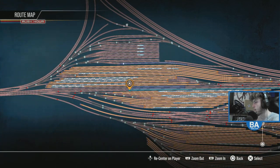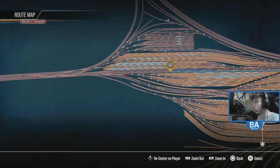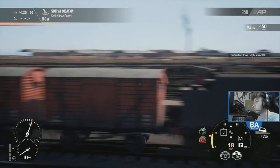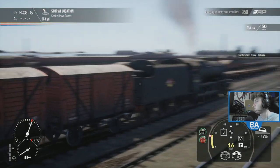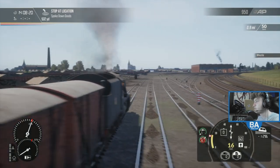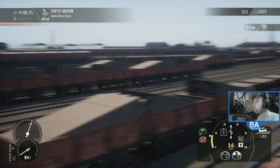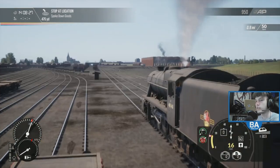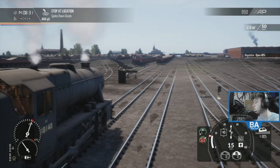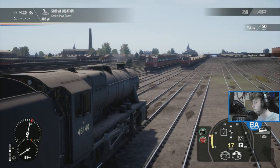So we'll stop in there and then it wants us to do something else. I'm guessing probably then roll forward and then reverse in - that's probably what we're doing. I don't have a train there - well, I have a few trains actually. Look at this, you've got like tons. There's a lot going on here at Speke, and I know I keep switching between Speke and Speck.